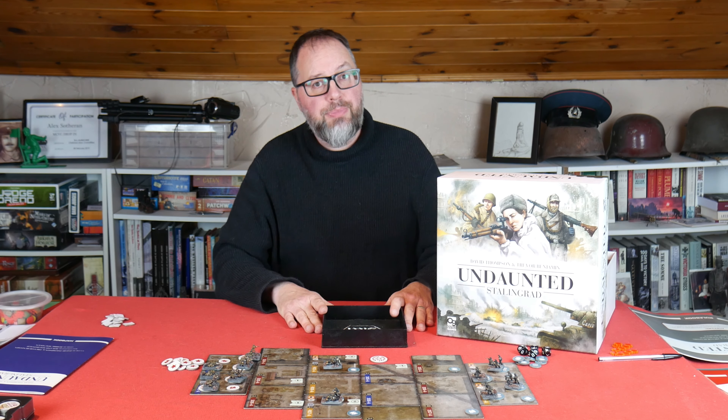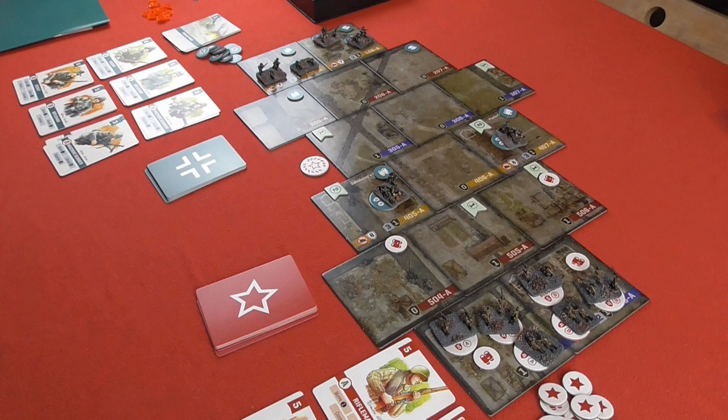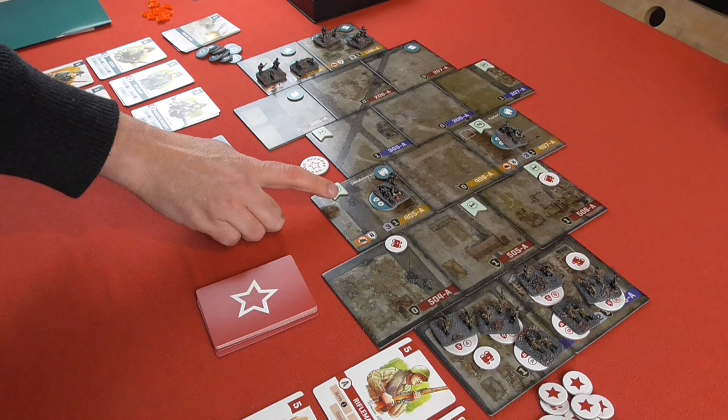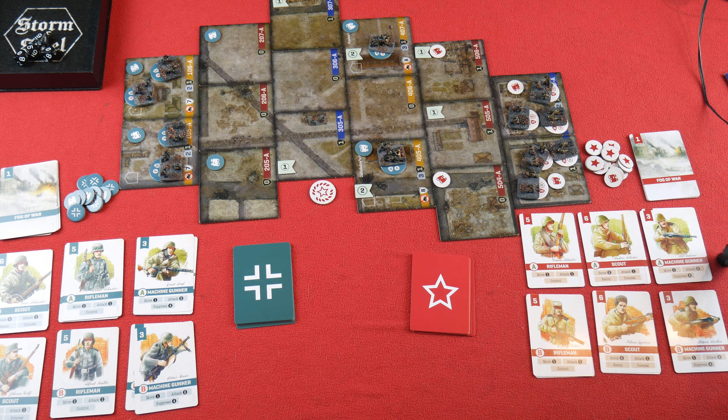Anyway, enough waffle — let's crack on with the game. So we've got everything set up here. This is our first map, the 9th of January Square, 27th of September 1942. We've got the Germans currently defending Pavlov's House and also over here Zabolotnev's House.